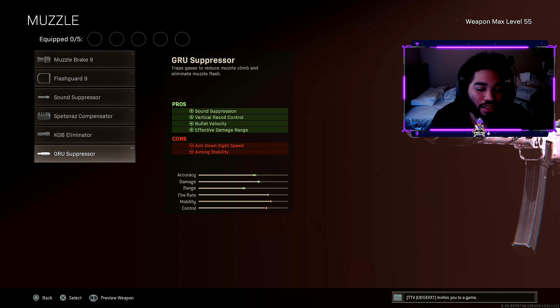For muzzle, of course, we're going to run the Groove Suppressor — the best muzzle to run for any Cold War weapon. This helps out with vertical recoil control, bullet velocity, which SMGs definitely need, and the effective damage range, which they just buffed.